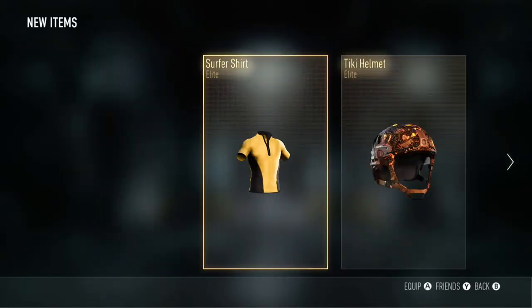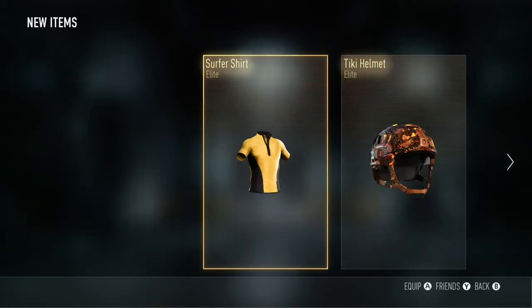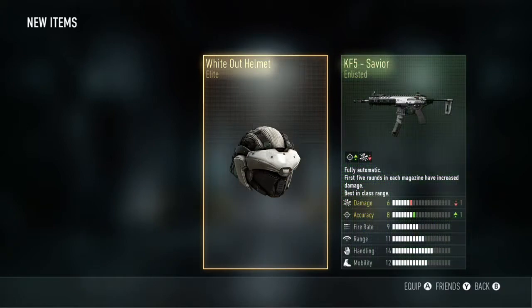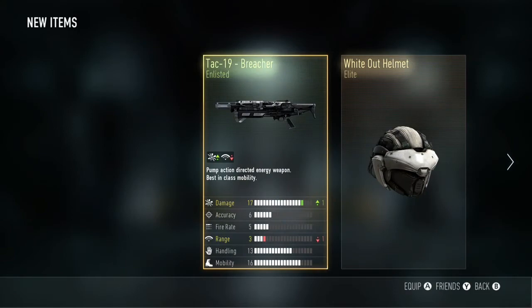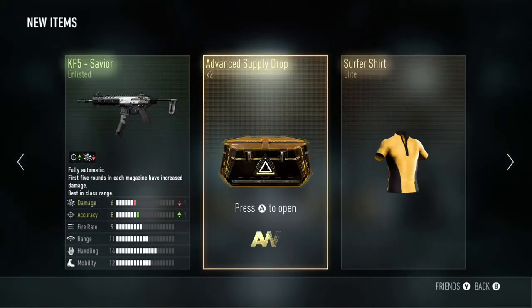Then the Tiki Helmet and the Surf Shirt — another double Elite drop, had a few of those. An AXR Tactical; quite like the Rangers on that. I quite like those two Elites — not the helmet as much as the T-shirt. I really do like the T-shirt.